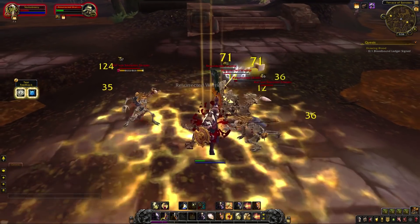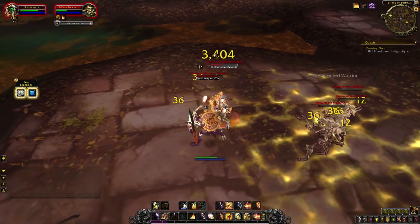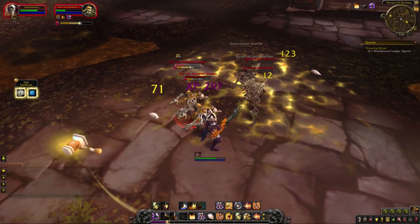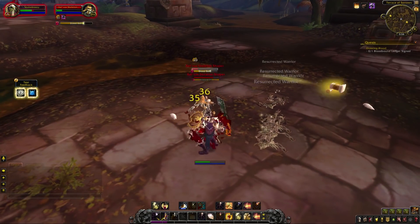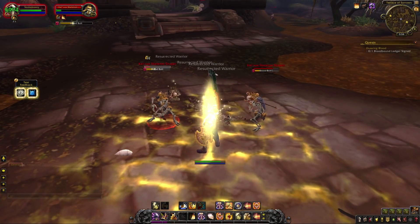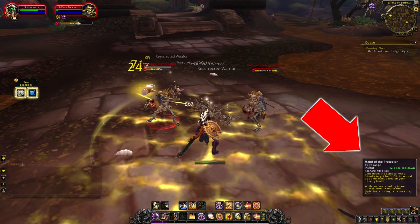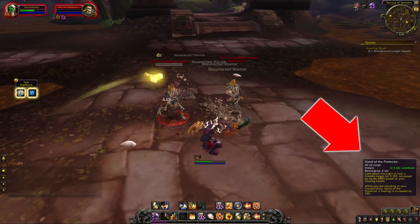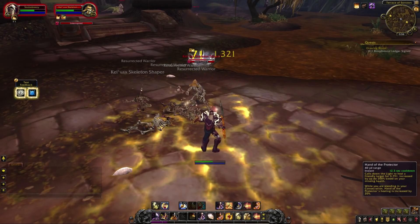Light of the Protector — or Hand of the Protector — has also had a pretty big change. It now has a flat healing component, maybe to make up for the lost artifact trait that gave us a heal over time. The healing effect is increased based on our missing health, but it caps out at 200% of the base heal. Looking at the current numbers, Protection Paladins will be expected to heal themselves when at about 50% or lower health, as opposed to trying to heal at as low health as possible.